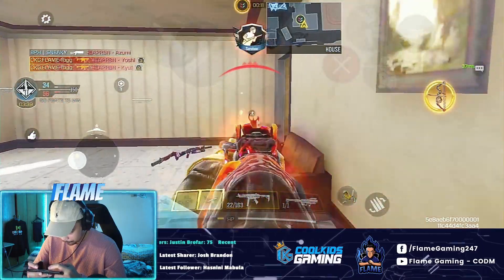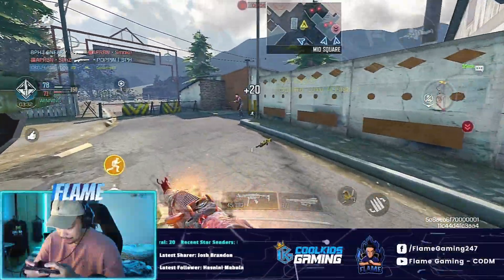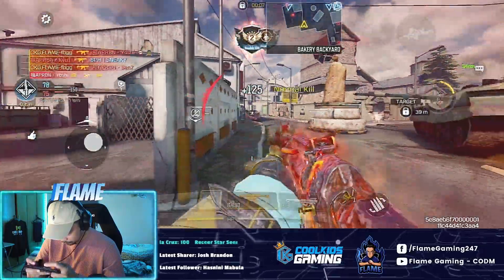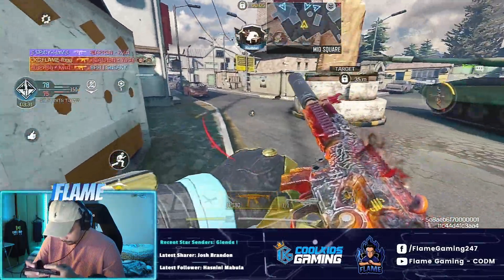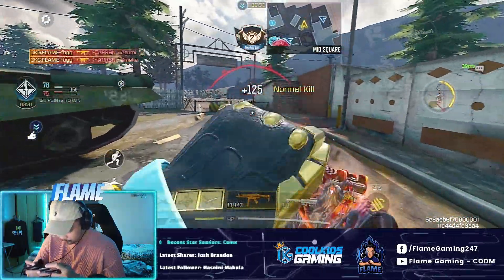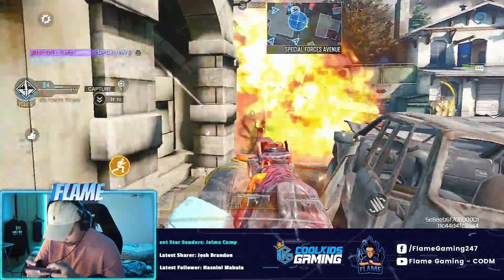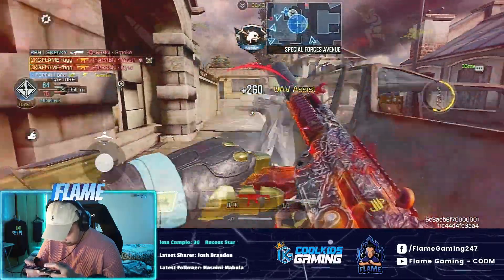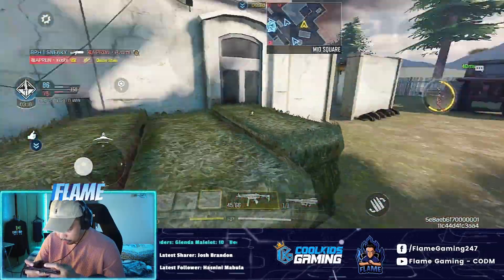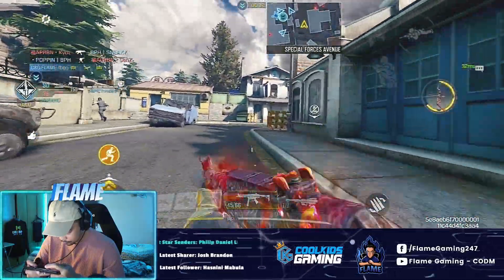And this is where our second tip comes in. In order to survive, you must learn how to rotate and position. A quick basic rule you can use is this: whenever you've fragged out two or three enemies from a position, you need to rotate somewhere else. That's because your opponents will have a general idea of where you are and will try to take you out. That somewhere else doesn't mean you'll be out in the open — it means repositioning on the map to put yourself in a power position. Rotating and positioning are vital to SMGs because you're always in close range gunfights, meaning there's less room for error.